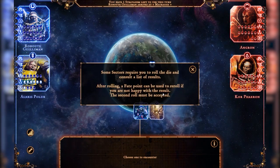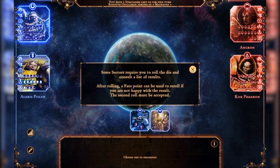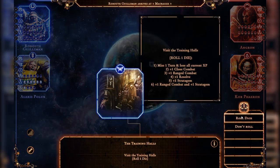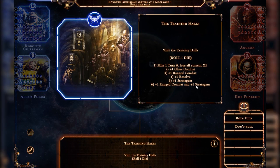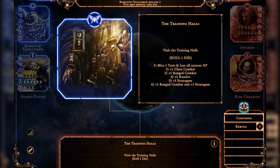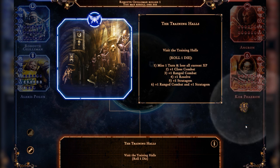This is Plastic and Pixels, where I review video games based on the worlds of tabletop games. This time I'm looking at Talisman: the Horus Heresy, an adaptation of the Talisman board game set in the tumultuous civil war that was the Horus Heresy. It had a free weekend recently on Steam, so I thought I'd give it a shot.